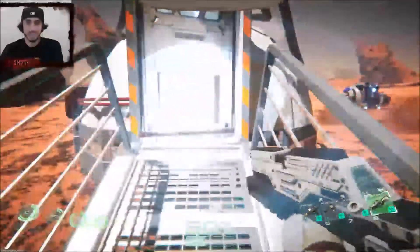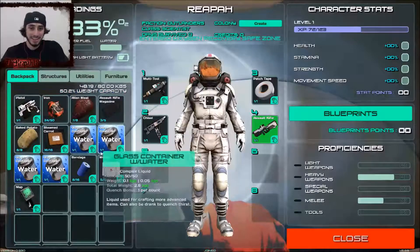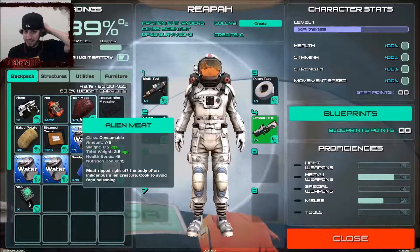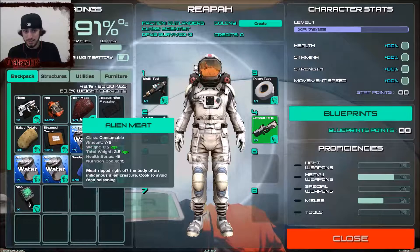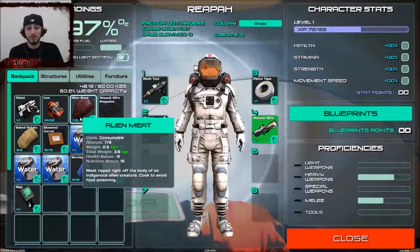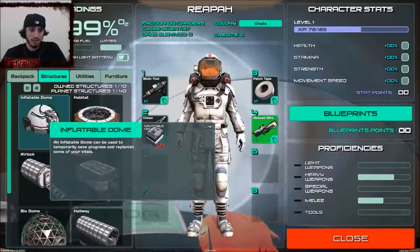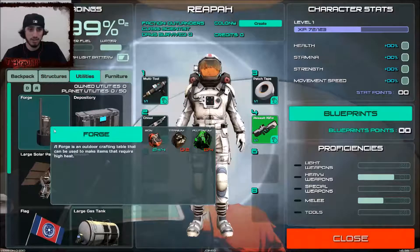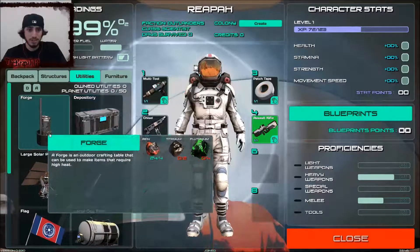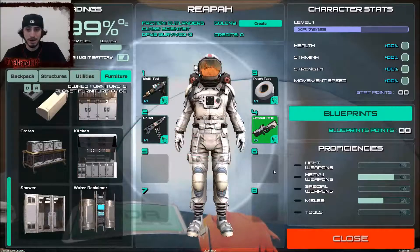That was hilarious. Alright, let me get back in here - let's just chill for a second and check out what we got. We got alien meat: 'meat ripped right off the body of an indigenous alien creature - cooked to avoid food poisoning.' So that answers your question Psychotic - yes, we do get poisoned if we don't cook it. So I'm assuming there's something we can cook with in the structures - probably utilities. So far I'm really loving this game, it's amazing.